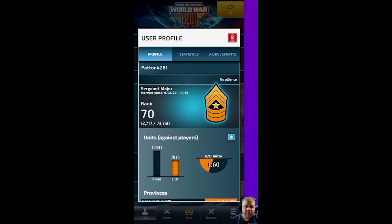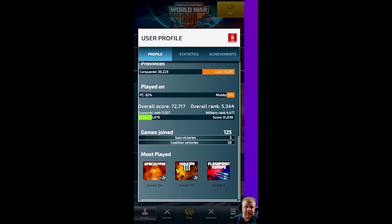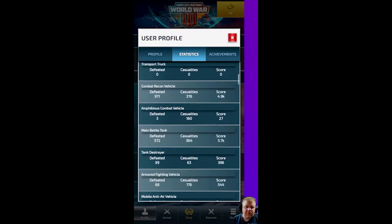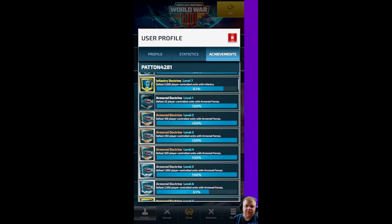The first thing we're going to do is click on the Stats. As you can see, I have a rank of 70 and a 1.6 KD. I've won 25 games out of 125. Under Statistics you also have Achievements — these are little quests you do throughout the game. As you build things and use different doctrines, the game rewards you with points and gold. So there is a benefit to doing these things.